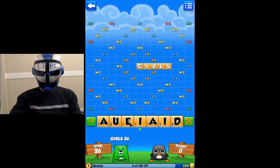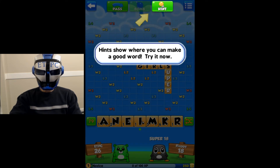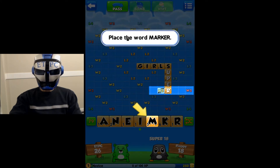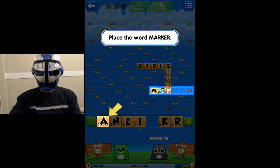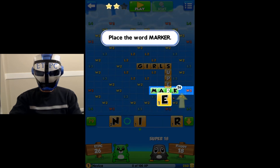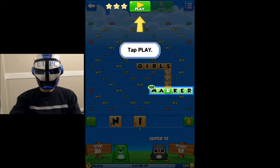Drop a bomb when you don't really like your letters to get all new ones and keep your turn. Boom. Can't show where you can make a good word — try it now. Place the word 'marker' — M-A-R... oops, we got R... K-E-R. Gotcha. Tap play.